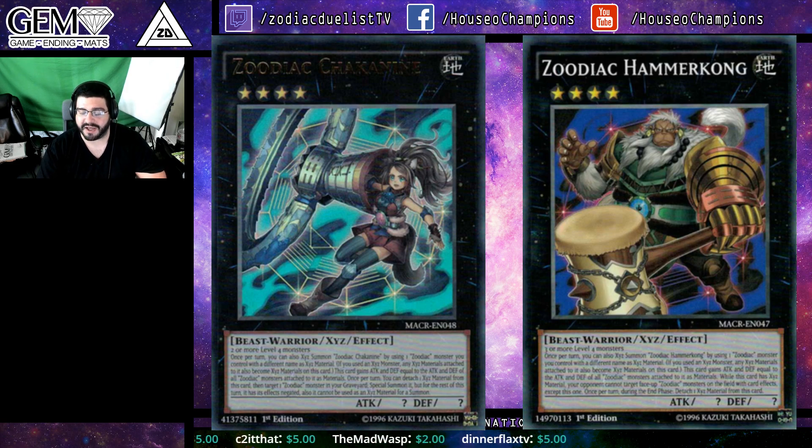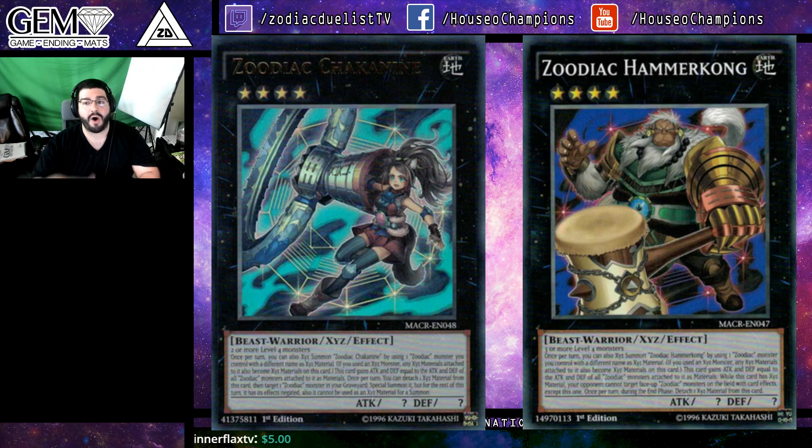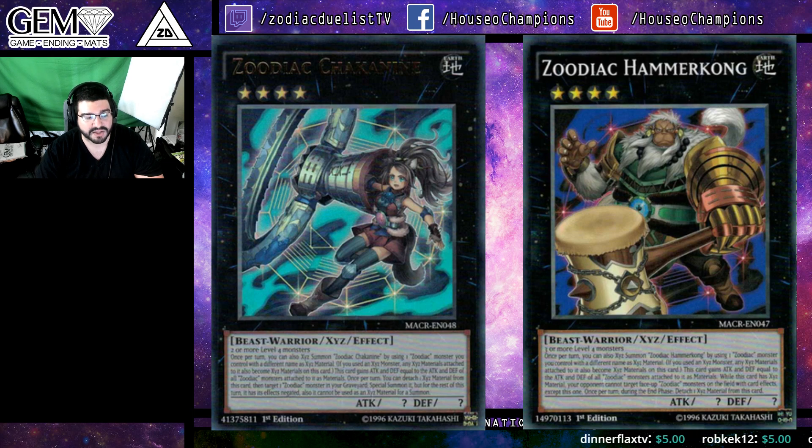What Zodiac Hammerkong does is really cool, especially for the Zoo mirrors, which you'll still be seeing a lot of in the upcoming format. He overlays on any Zoo like most Zoos do and gains the attack and defense of everything under it, but while this card has an Xyz material, your opponent cannot target face-up Zodiac monsters on the field with card effects — any card effect, except for this card.